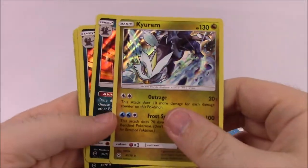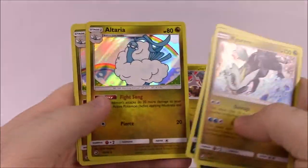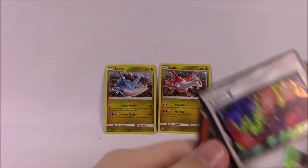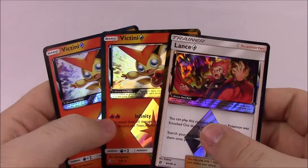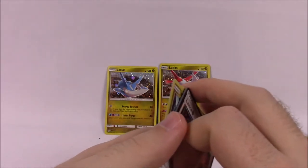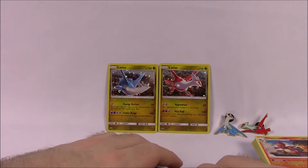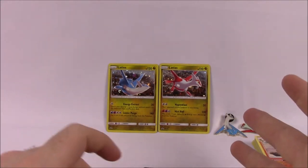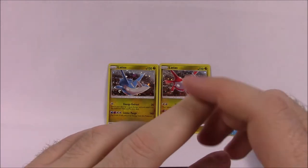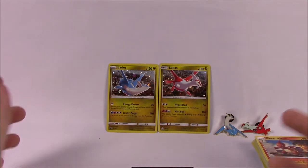So just to recap: we did get the Kyurem, the two Hydreigons, two Altarias, and Blaine's Last Stand as our rares. And then of course we got these two Victini Prism Stars and the Lance Trainer Prism Star. Very disappointing — no GXs, and even some of the rares were just normal rare cards that I didn't get from the Elite Trainer Box, so I didn't get anything new at all.